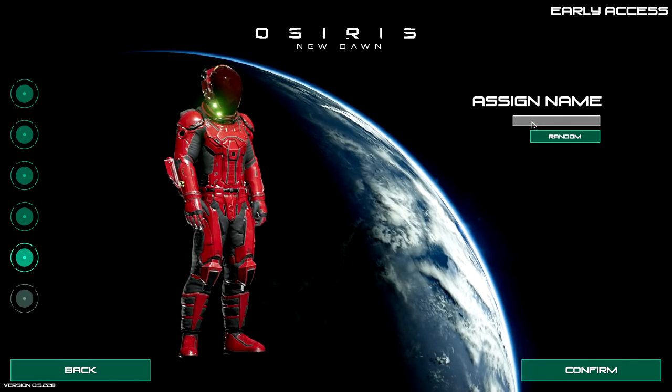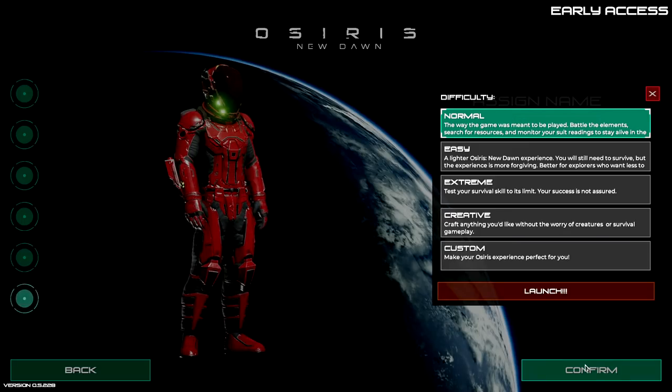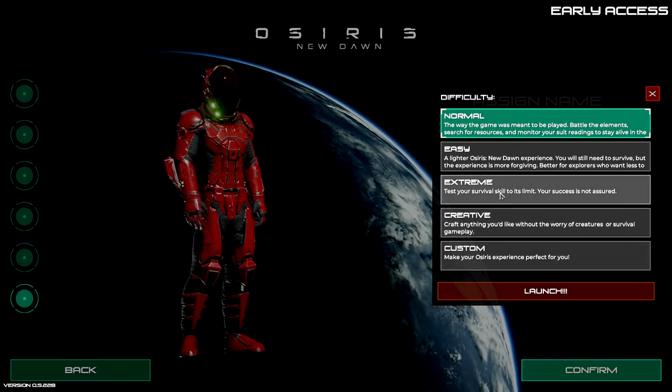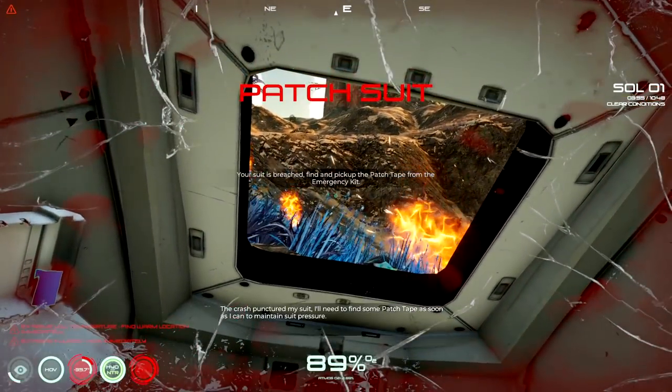All right, assign a name - we're going to give him a G. For difficulty, of course you have different options: normal, extreme, creative where you can craft without worrying about creatures, and survival where there are a lot of creatures and it's very difficult. I want to go normal - this is a lighter Osiris experience and I think that's pretty good.